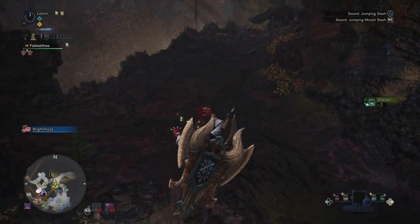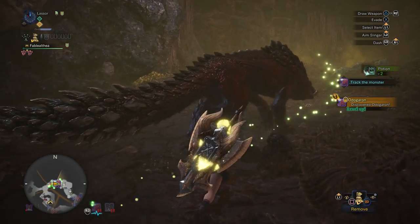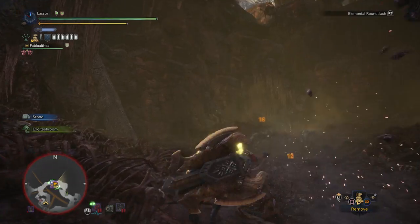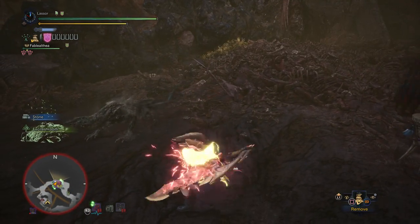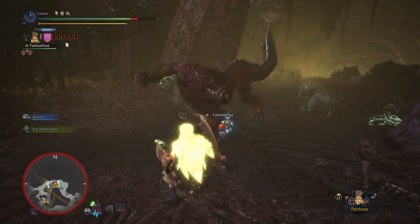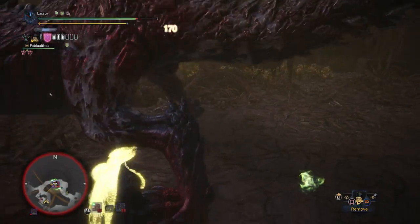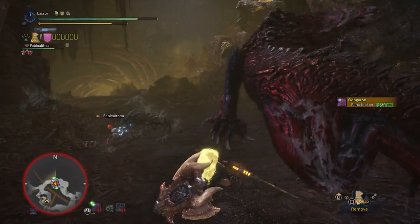Oh and there's Odogaron! Mantle on, let's do this. Oh that would have been perfect for a super amp but I wasn't ready. As you can see even my regular hits are hitting really hard — that was a 42 to the face. Real damage is yet to be seen. I don't know if I'll be able to get a super amped off on an Odogaron, it's not always the easiest thing to pull off. There will be some shockwaves — oh my goodness, did you see that? Shockwaves for 90 apiece! Ridiculous.